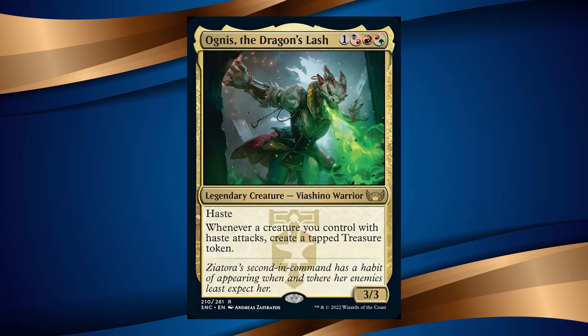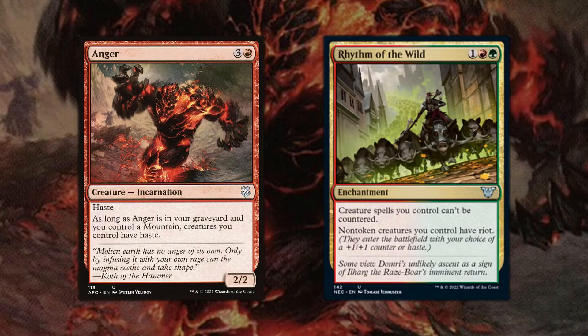I absolutely love when you have an attack trigger. In this quick take, we will go over several options to include in this deck. Having a Haste-valued commander, the very first great options you want to include would be Anger and Rhythm of the Wild. Anger gives all your creatures haste when it is in the graveyard, and Rhythm of the Wild ensures haste for each creature you cast, making sure you get the treasure token trigger right from the get-go.